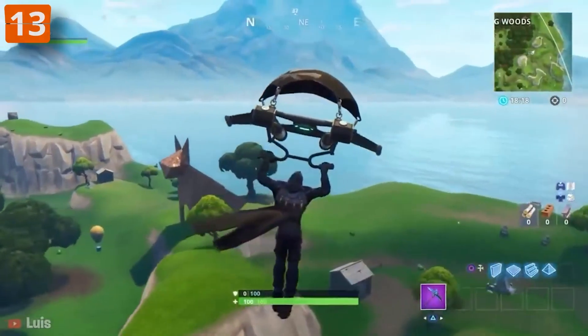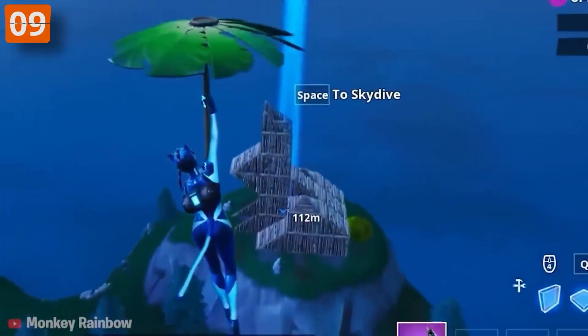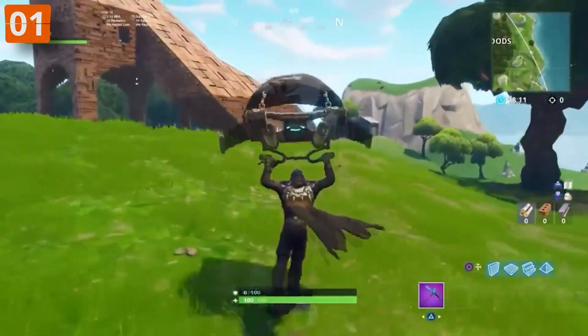One of the cutest places we ever had in Fortnite were these special spots all over the island. If you looked from a distance, you'd see that they weren't just random buildings — they were shaped like animals, like a fox or a llama. They didn't serve much of a purpose, except for being incredibly adorable.